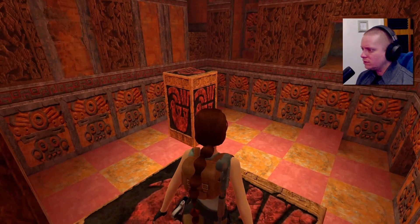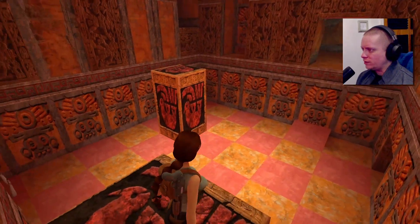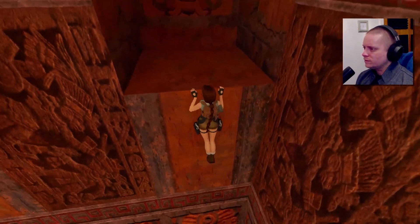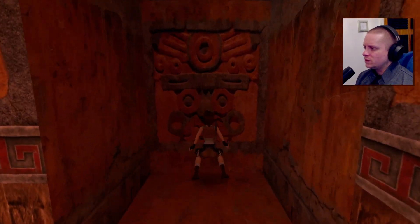Okay, we can climb up there. So we want to move the block we stood on into a position where it'll allow us to jump to that one, I think. It only moves one of two different places, so it's either on or off.